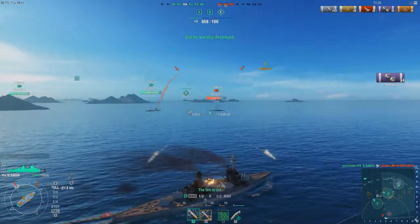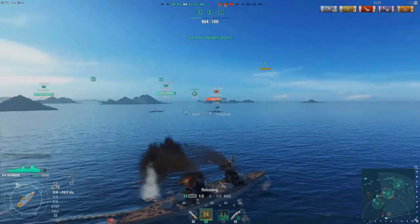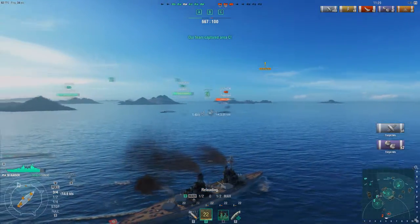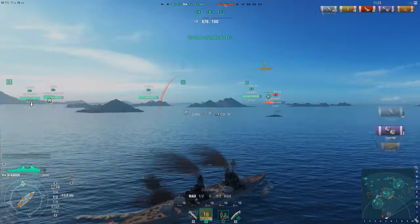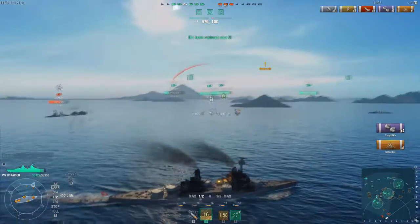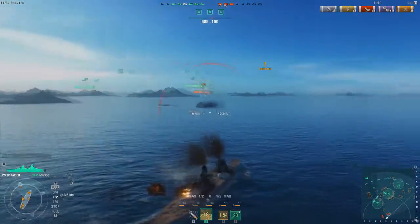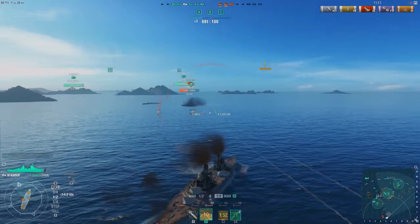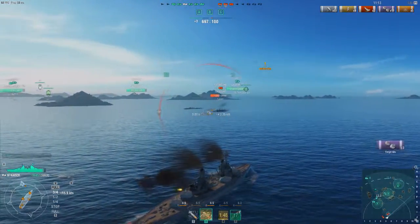Torpedoes! Dodged - lovely. Let's shove some fire into that guy and start switching to AP. We really need to get out of here - this is dangerous as anything. Let's try and repair a bit while we're running. We're bouncing shells from the Carolina which is good - we want to bounce shells. Bounced shells means no damage.